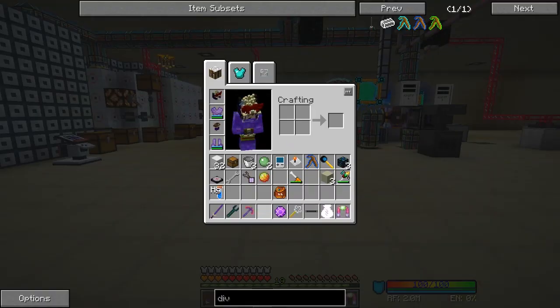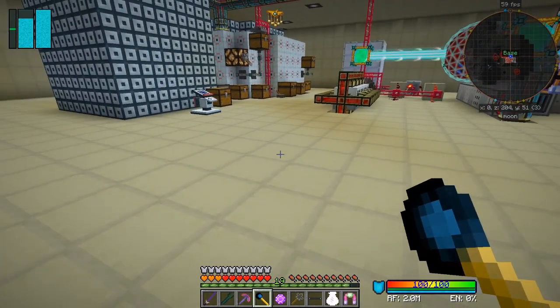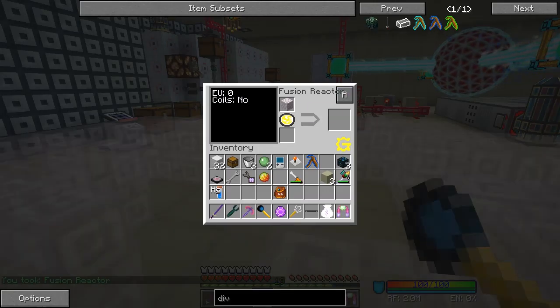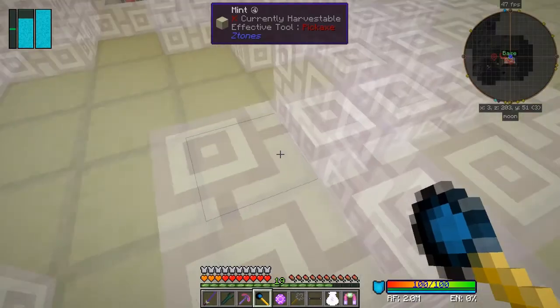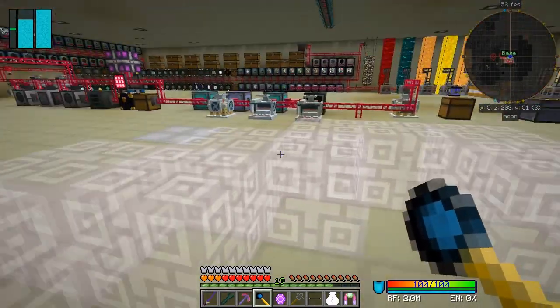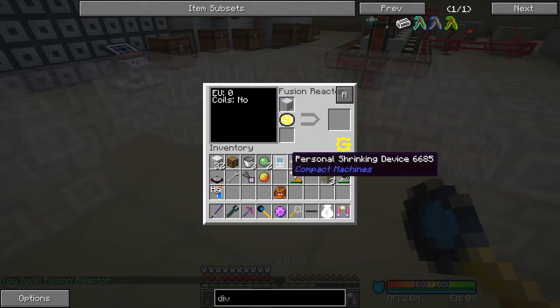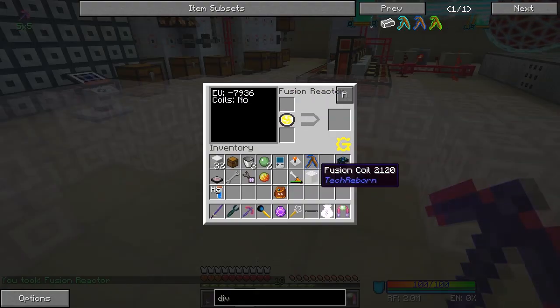The next thing is this fusion reactor block - I thought it wasn't going to be too bad but it's awful, it's the worst ever. If I put it down here and press A on that, basically what it wants is a fusion coil. Let me right-click it again - I put it down like this and right-click it again. So right-click this and take this out of here.